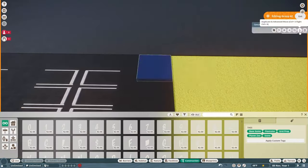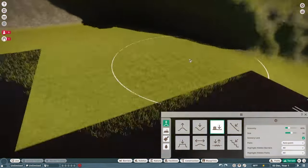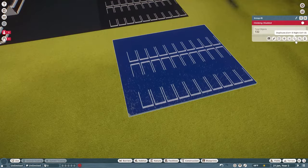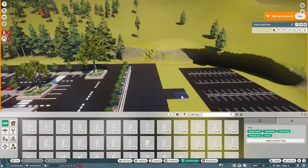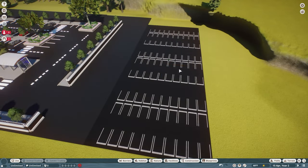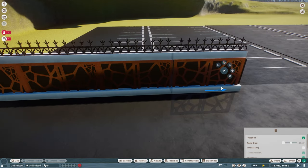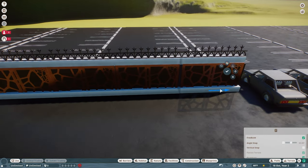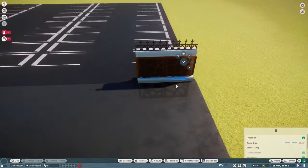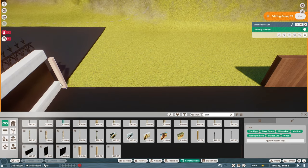After looking at some other zoos and talking to some creators, I decided to do something really special with my zoo - something I've never done before. As you can see, I started by creating a parking lot. I didn't build this whole parking lot; I got it off the Steam Workshop. Anything I use from Steam will be linked below, and if you're new to Planet Zoo you can find a ton of awesome assets on the Workshop.